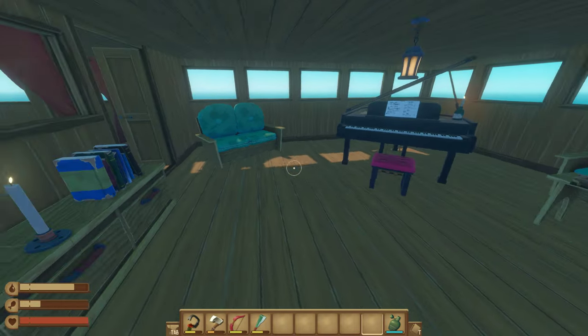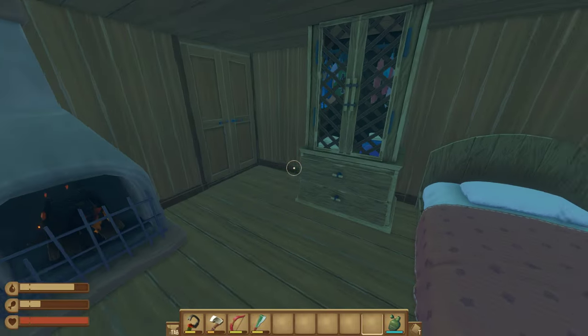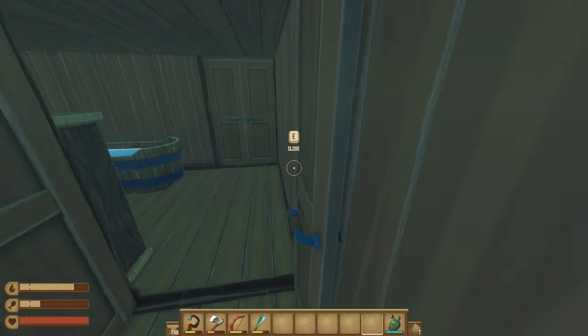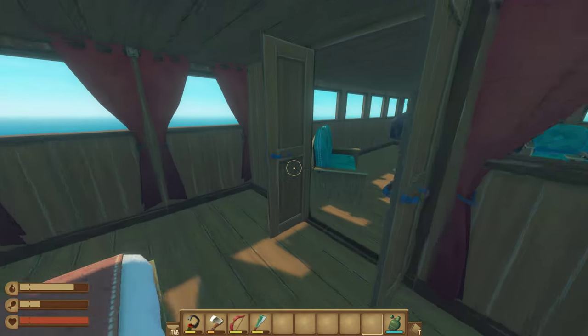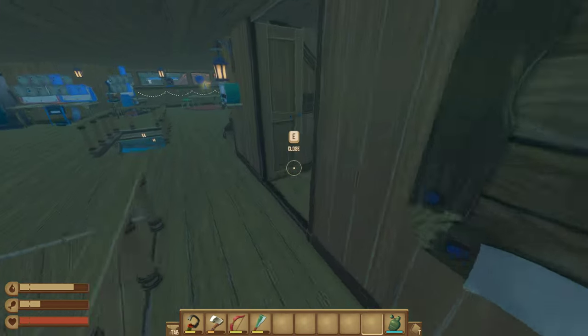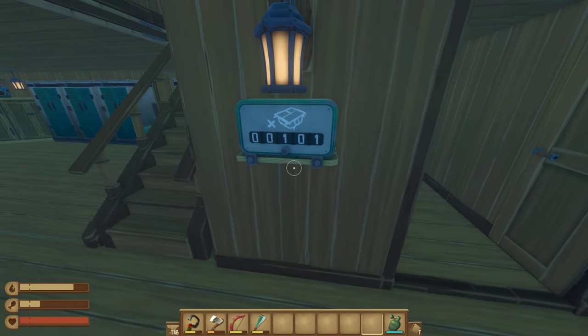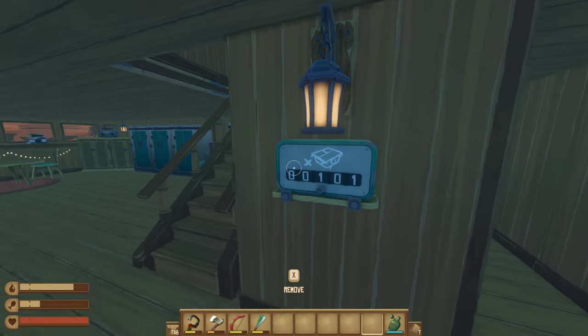A little lounge area. Captain's quarters. A little bath. This is the new counter — tells you how many foundations you have.